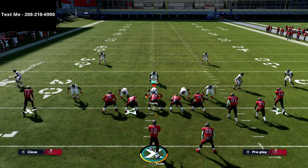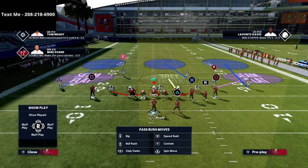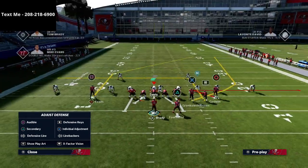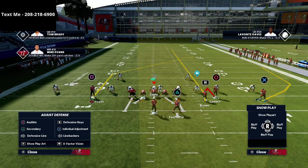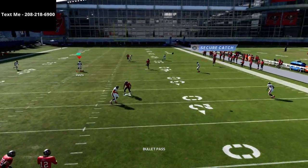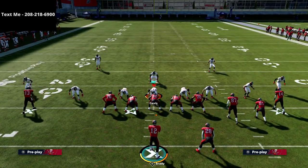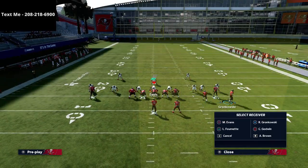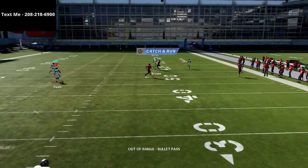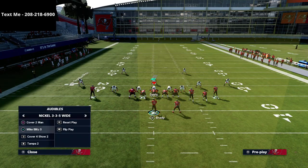Against Cover 3, take R1 with a smart route and he should get open outside. This used to beat Cover 3 a little better, especially against base-aligned coverage. Against non-base-aligned Cover 3, you're going to have that easy throw to the X receiver — very simple. The safety can come over the top, so just be aware of that.